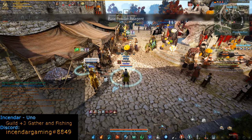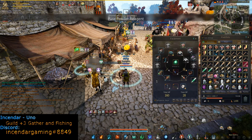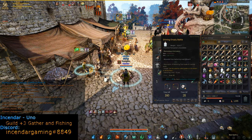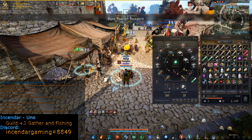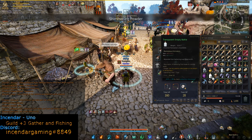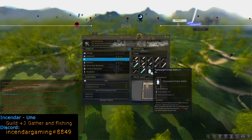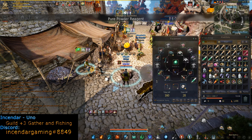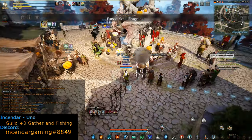Now these do cost a bit of silver to make. The shining steel ones were about 2,000 silver each, which is about how much you're going to get from each water, so that would totally kill your profit. The green and blue ones are a little cheaper — about 3,400 silver for ten, so about 340 each for the green bottles, meaning you'd still actually make a profit using these.